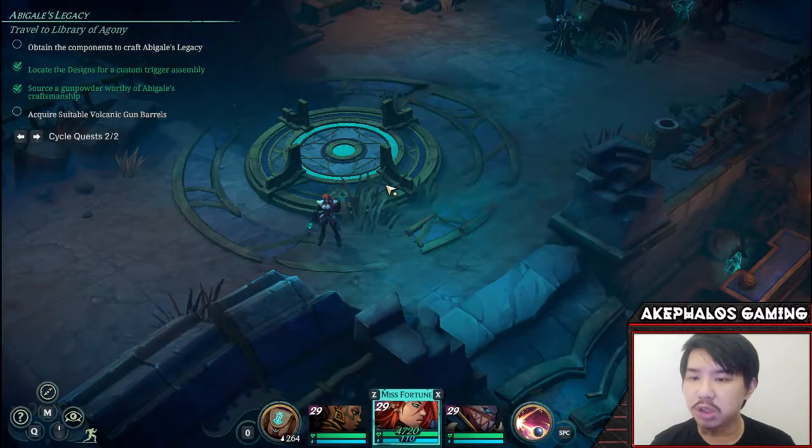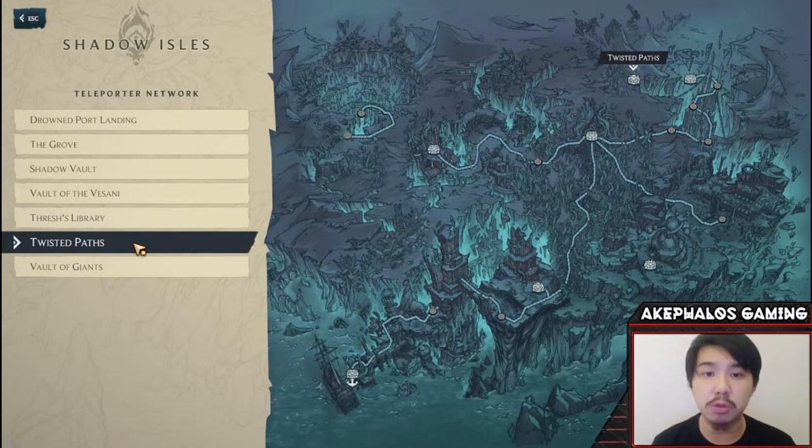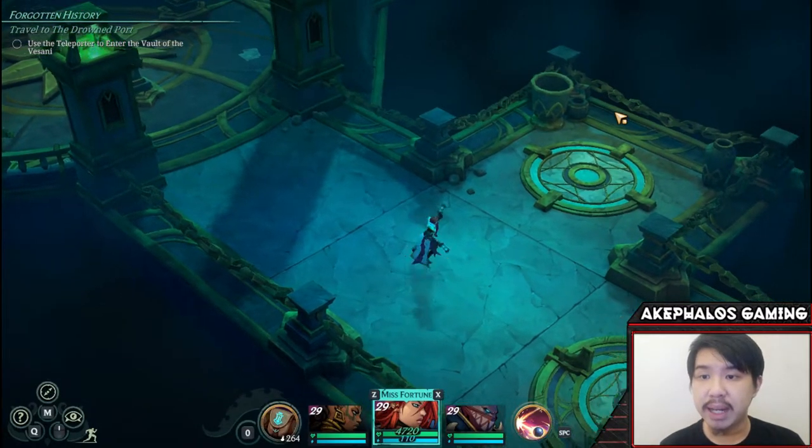The first thing we need to do is head to the corresponding area. We are here in the Drowned Port, and the corresponding area is going to be the Twisted Paths. For those wondering where the Twisted Paths is — this is only unlocked after you unlock the Arcane Forge and interact with Miss Fortune's lectern, the lectern that possesses the crafting recipe for Abigail's Legacy. Only after you interact with that particular lectern will you be able to unlock the Twisted Paths. I've already unlocked it — let's head to that location. Here we are in the Twisted Paths.